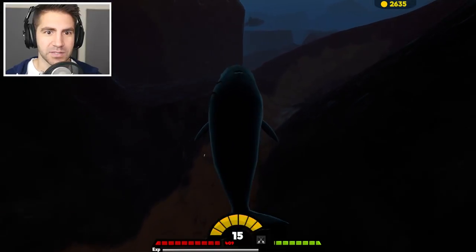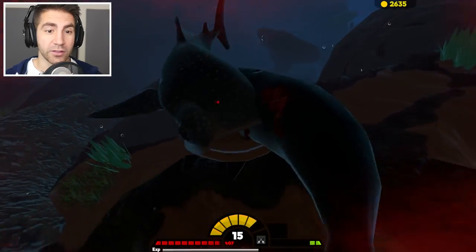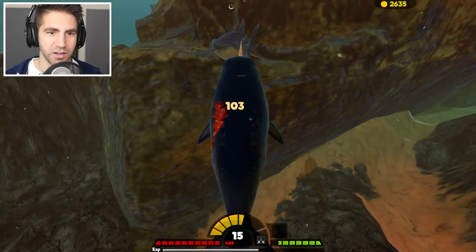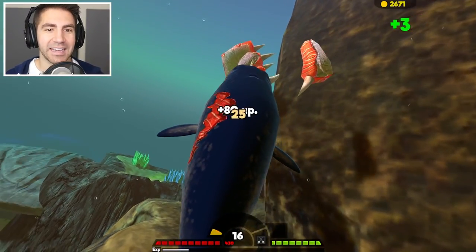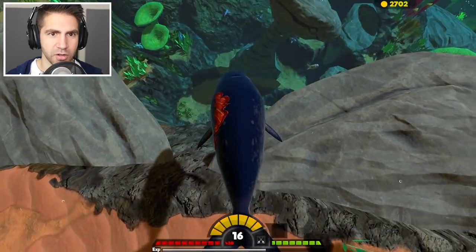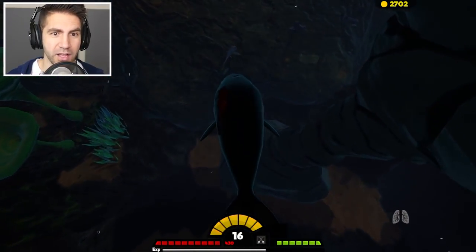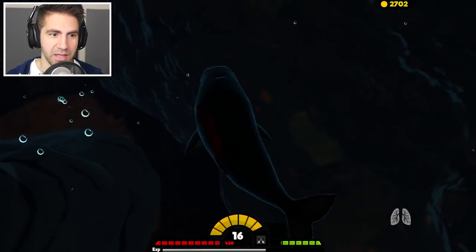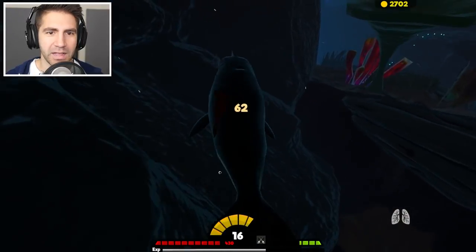We're in the depths — let's look for a ghost shark. I think they do like low damage, but it's a lot of hits over and over. Get this whale shark and we'll get some ghost sharks. We're level 16, now we're getting somewhere. Let's find a ghost shark — there they are down there. This is gonna be a little dangerous. I got him — one hit, one hit, and one hit. That wasn't too bad at all. These guys aren't too bad — one hit and they're dead.